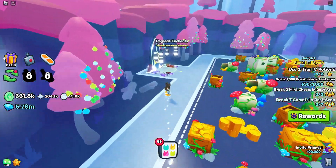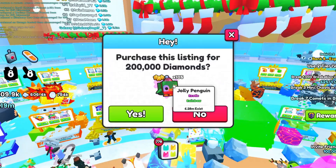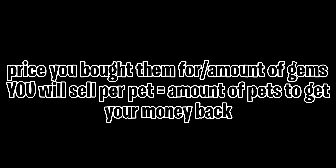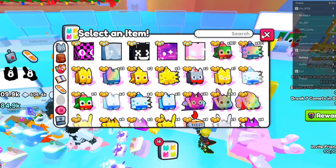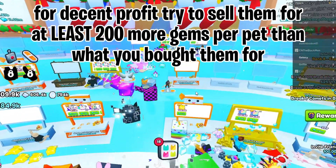Here's an example of something I bought that wasn't the best deal but I can still get my money back and maybe more. These were hard to get at the start of the update and I paid about 1,900 per pet, but I could resell them at 400 apiece and get my money back in just 50 pets. To calculate: divide the price you bought them for by the amount of gems you'll sell per pet — that gives you the amount of pets needed to break even.